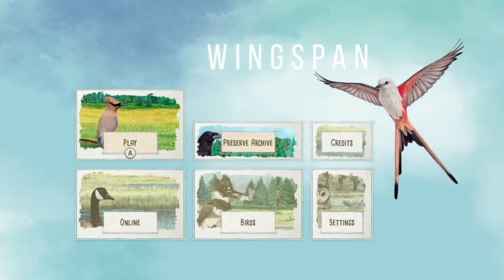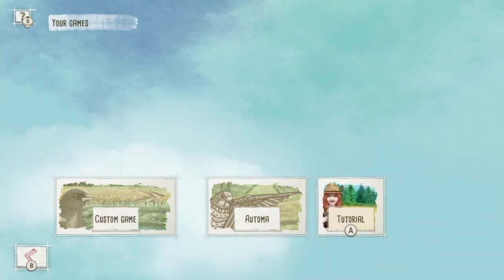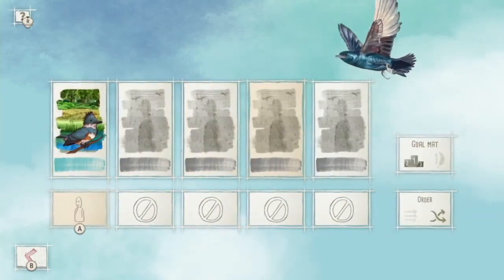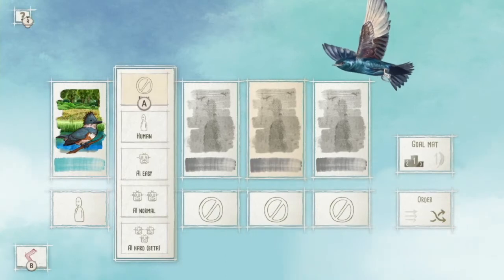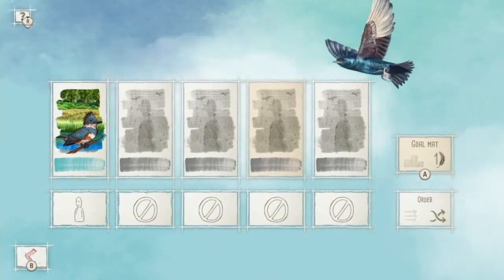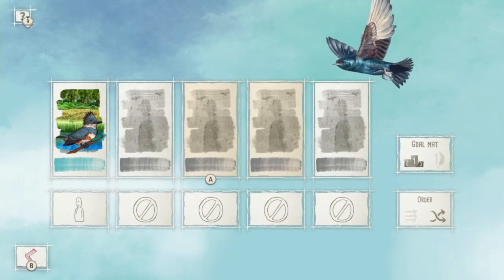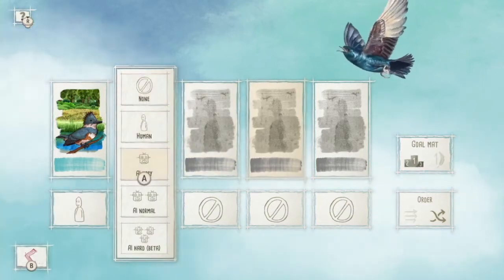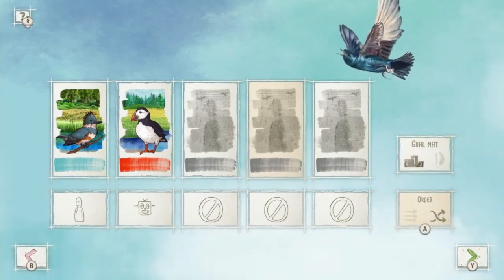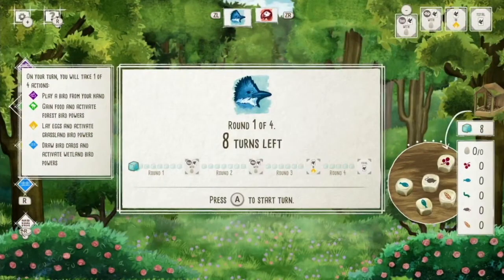You're not going to get this experience on iPad yet — it is so good. When you go into Play you'll see a tutorial where a lovely red-headed lady will guide you through your first game. You can also play Automa, which is like playing against the computer, or you can play a custom game. In the custom game you can add human or AI players, up to five players, turn the goal mat on and off, and go in random or sequential order. The transitions and everything use actual art from the board game version — so cool.